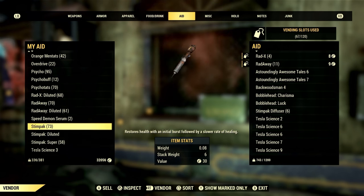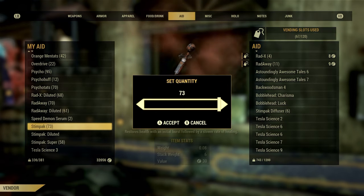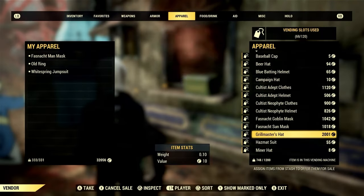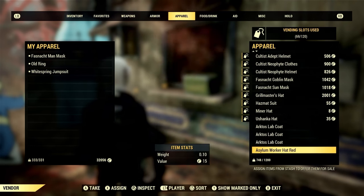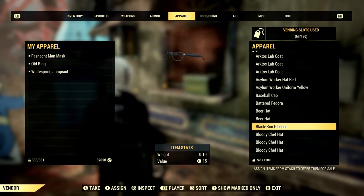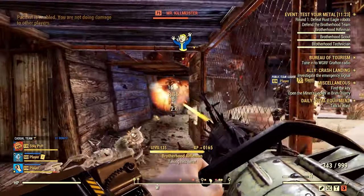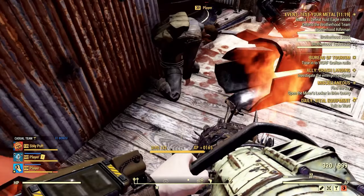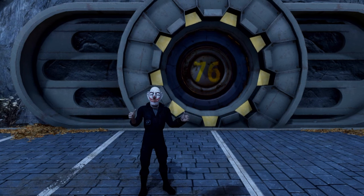Tip number seven: unique items. Having unique items and not the same stuff as everyone else really sets your camp apart. Unique items such as rare apparel, plans, serums, or food buffs like Ballistic Bock will really have you rolling in the caps in no time. If you need advice on where or how to get unique items, make sure to hit that subscribe button and turn on notifications so you don't miss the next video in this series.